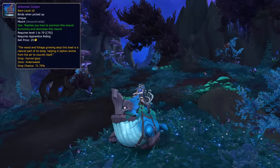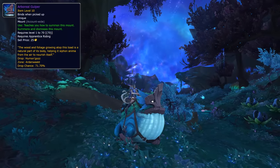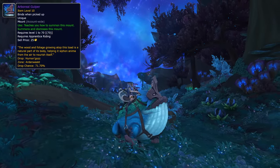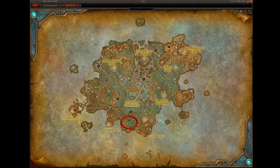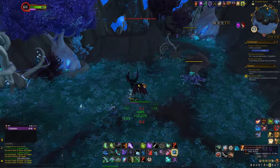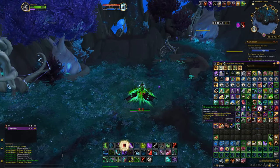Next up, we have the Arboreal Gulper. To get this one, you first have to farm and loot an item called the Unusually Large Mushroom, which can drop from any creature in Ardenweald. As WowHead suggests, Possessed Tenders and Possessed Keepers have the best drop rate — you can find them around this area. I tried it there and it took me about 10 minutes, so it shouldn't take you a lot of time.